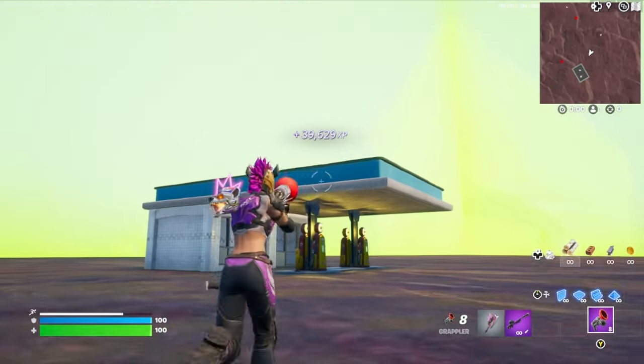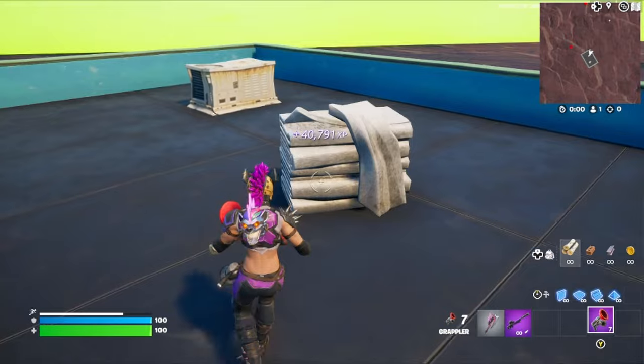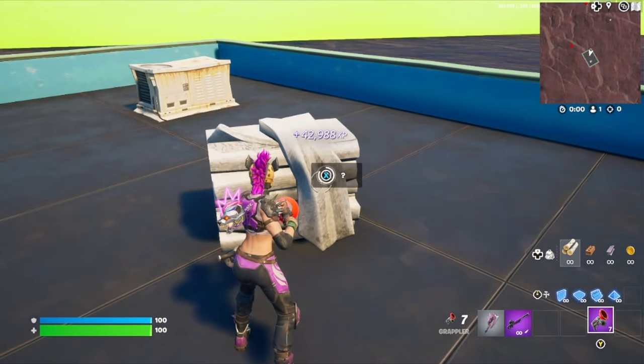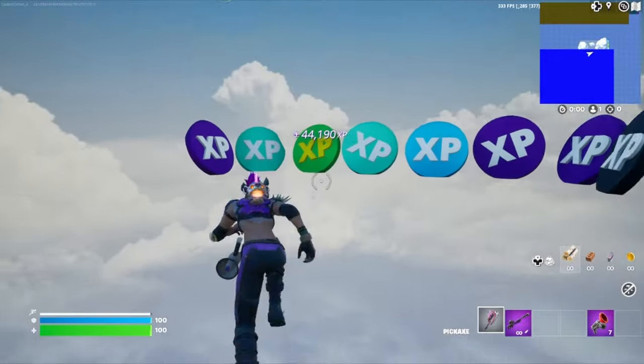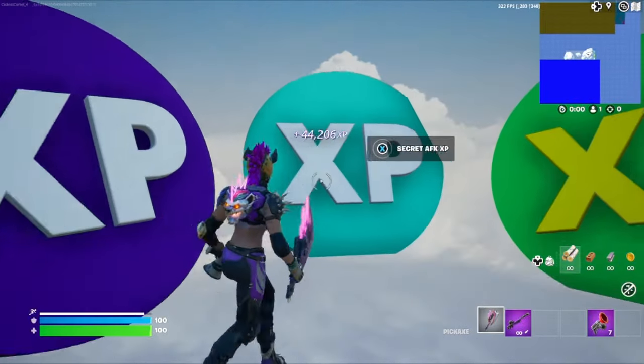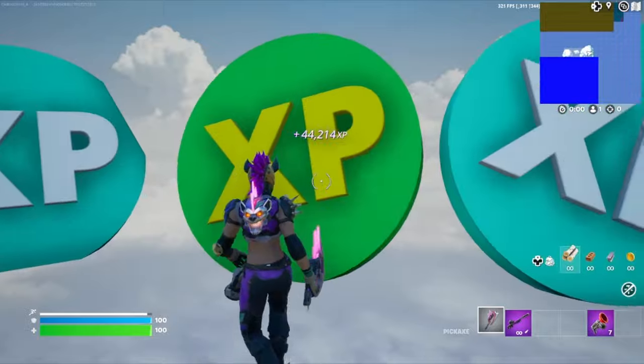Now we're going to run over here to the gas station. Come up here on top of the roof and there's another secret button — go ahead and press it. That'll bring us to this area. Look at all the XP waiting here. Go ahead and start interacting with all the XP tokens and watch your XP climb.